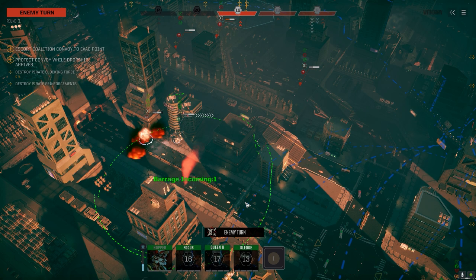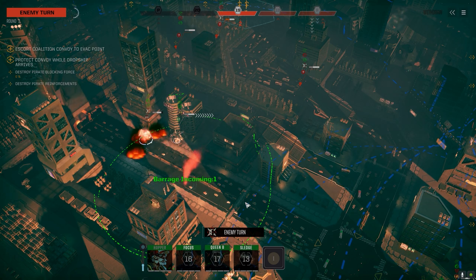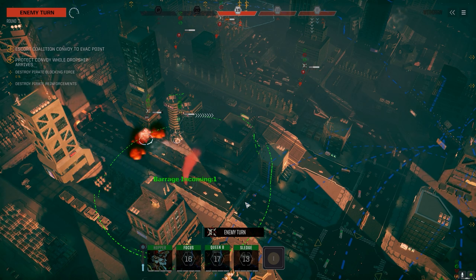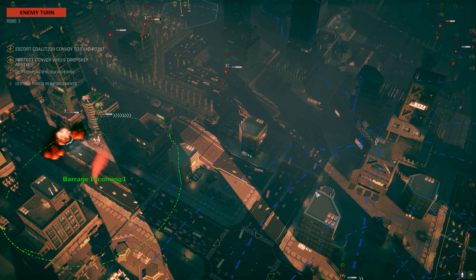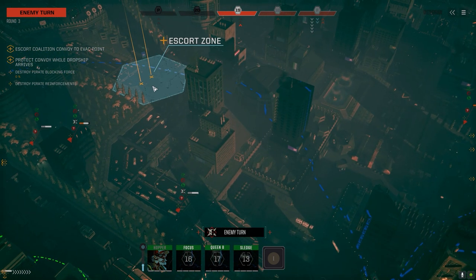The Battle for Astrakazi happens because all these different factions are fighting over control of the system to get the rewards if the cache is actually found. The major houses have sent mercenary units — anytime we see a local unit it'll just be a mercenary unit that's shown up. We're trying to fight our way through everybody to find the cache ourselves. We've got seven worlds to fight on — six planets and two moons. The gas giant obviously we're not fighting on, but six planets and two moons total.